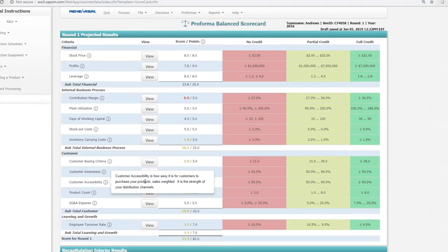Customer accessibility is how easy it is for customers to purchase your products, sales weighted — it is the strength of your distribution channels. You need to invest in accessibility to make your product easy to reach. Customers don't want to travel far to get your product when they can get the same thing from a closer competitor. For customer accessibility, you also need 90% or more to get full credit, meaning 90% of customers who are aware of your product have access to it.